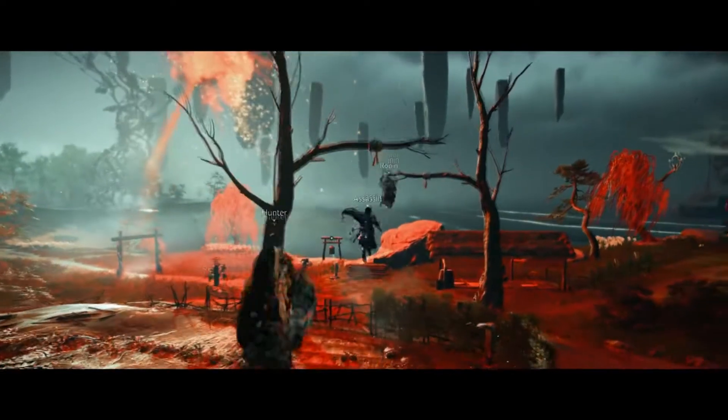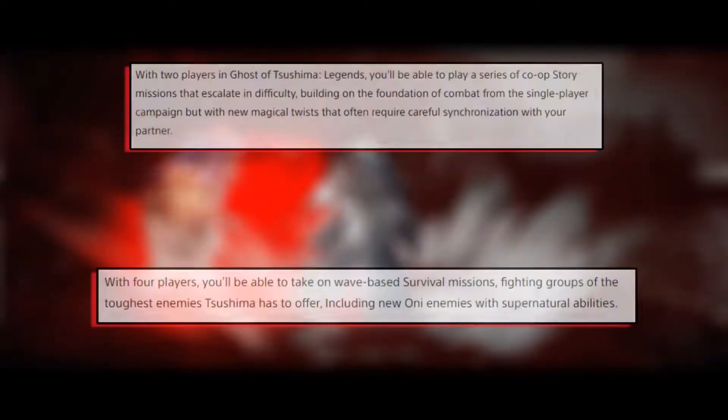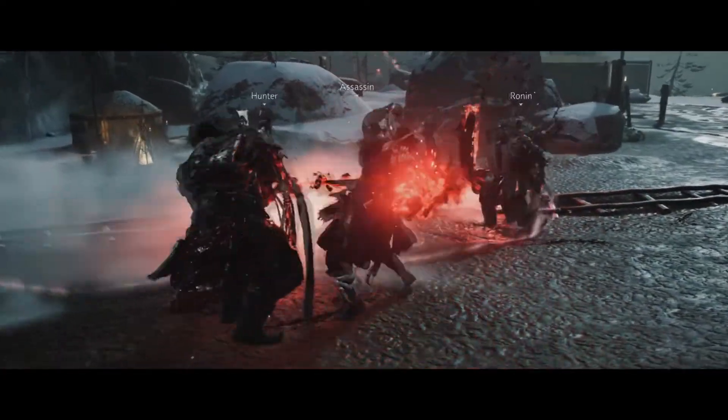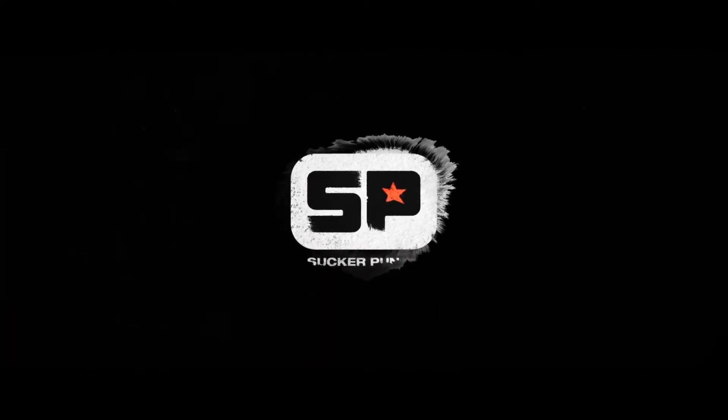Thinking about those torii gates leading to shrines, it seems like there's been some kind of corruption. From the PlayStation announcement, there are going to be two different modes: a two-player mode and a four-player mode. The two-player mode is described as co-op story missions with escalating difficulty, referencing the base game's single-player but adding the concept of synchronizing your combat. The four-player mode seems to be a horde resistance mode where you fight continuous waves of the toughest enemies Tsushima has to offer, including oni enemies.